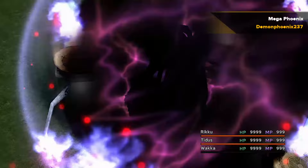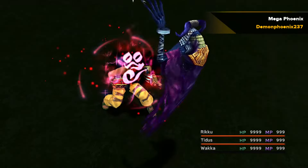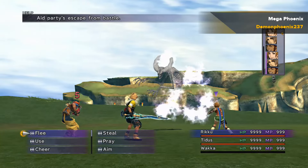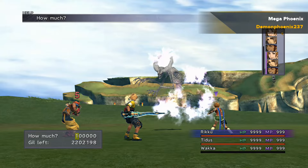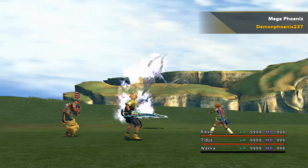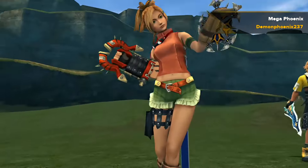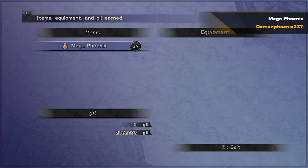If you want to make Auto Phoenix for more than four or five characters using those 99 Mega Phoenixes, you'll need to bribe Ghost, one of the enemies caught in the Cavern of the Stolen Fayth. Bribe them for around 200,000 gil and they should give you about 40 Mega Phoenixes. Save before doing any bribing in case you get a particularly bad drop and don't want to waste money.